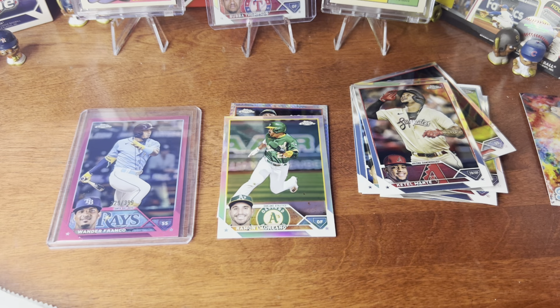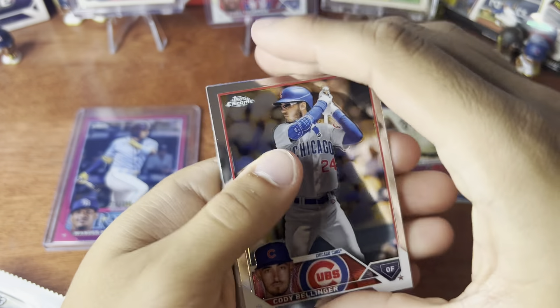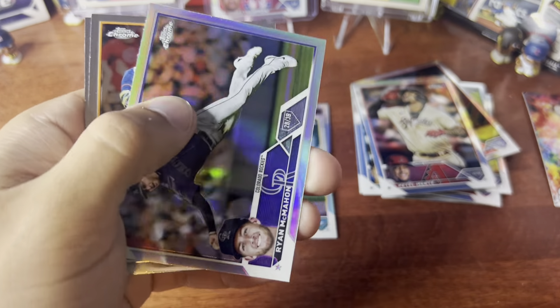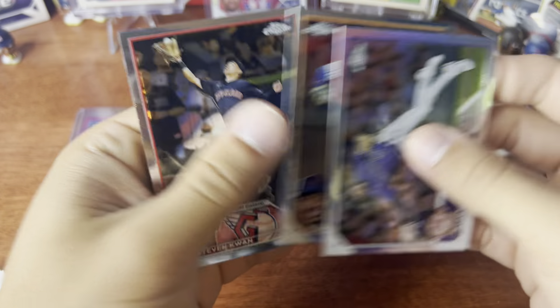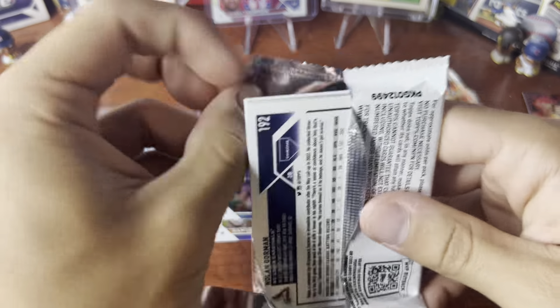This one feels kind of thick — maybe there's more cards. Refractor of Ryan McMahon, Francisco, and Steven Kwan. I think there's a prism or refractor guaranteed in every pack. I haven't been this excited since opening SP Authentic. We got a Titans Boba Shett card, and Matt Chapman, Nolan Gorman rookie.